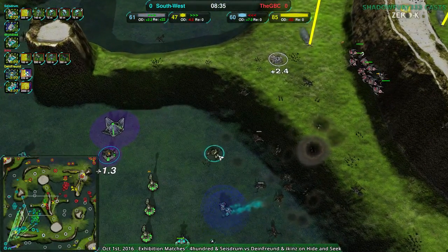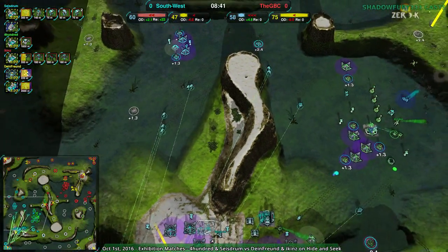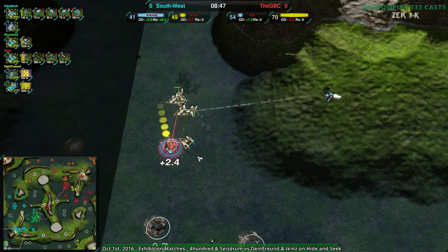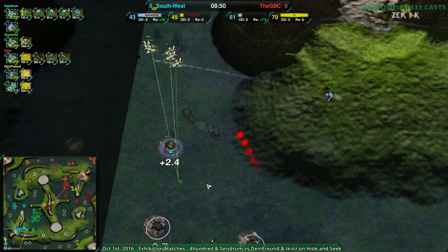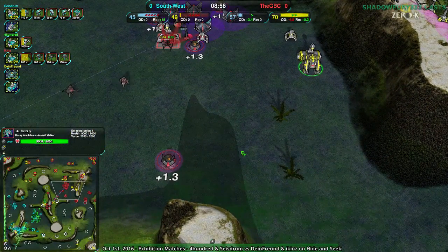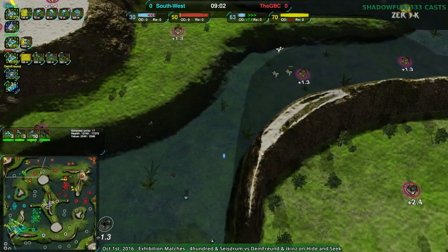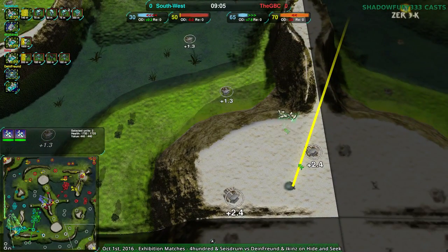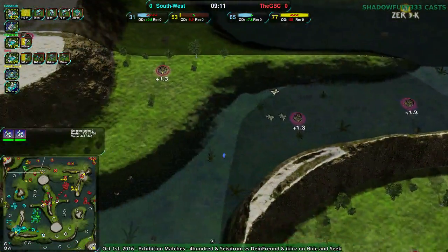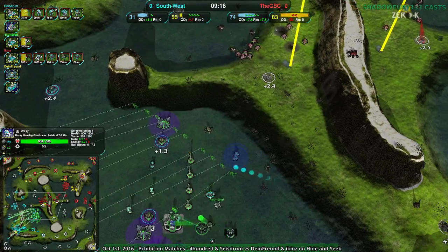We don't have proper flea medication or flea collars — we just have venom. It looks like the southwest is losing more and more territory, with the southwest itself being destroyed thanks to dime front's banshees continuing to do a number on everything. There's the grizzly I was talking about, finally built up. The center of the map is pretty much entirely in GBC's control, and the northwest as well. The southeast banshees are double-checking to make sure there's nothing there — no wasps doing anything right now.